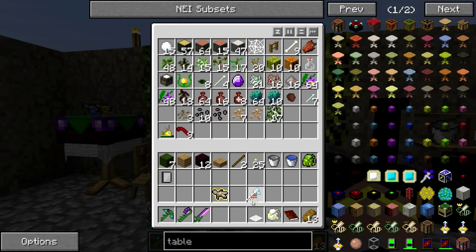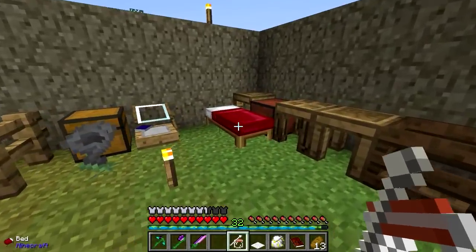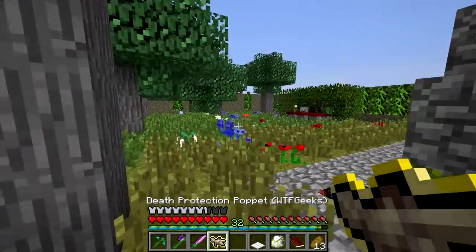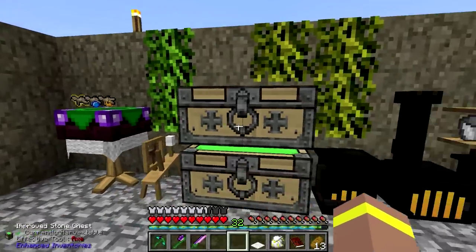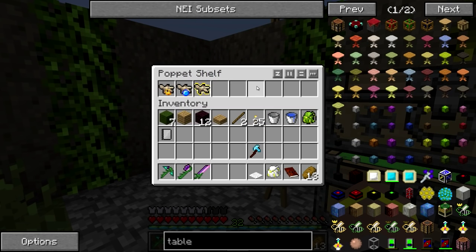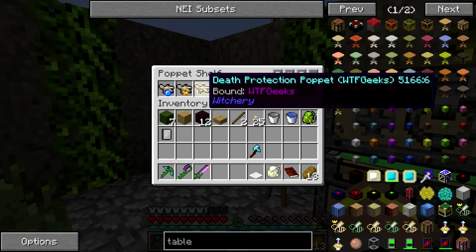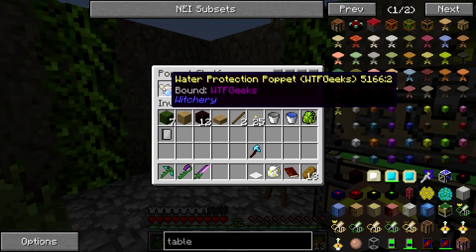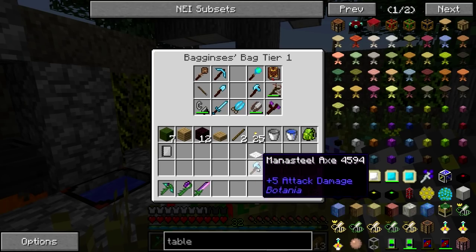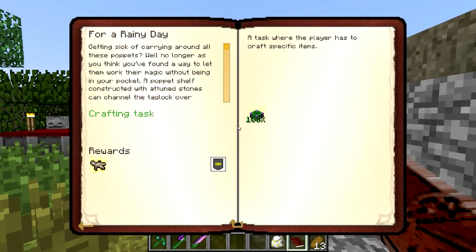We got a death protection poppet — that is huge. So I just got myself an extra life, that's pretty huge. You can go on the shelf as well. I don't know which one it will actually take first — whether it goes in order, so whether like the water one would go before the death protection poppet. I would prefer that if I was to drown, it would choose the water poppet over the death protection poppet. But we'll have to see on that one. I think these do work cross-dimensionally, but don't quote me on that because I've never actually tried it. I've also heard that these guys chunk load — I might be wrong, but I'm pretty sure these load a chunk.